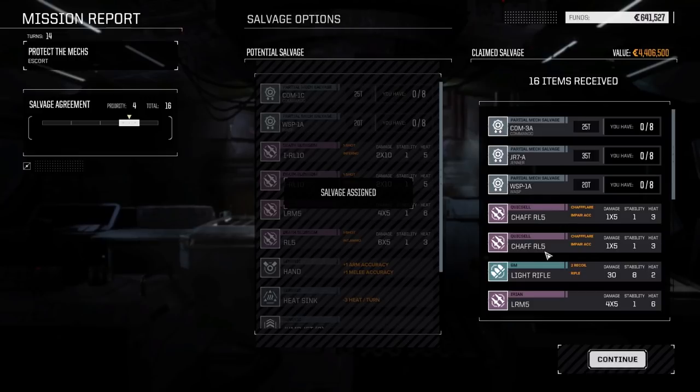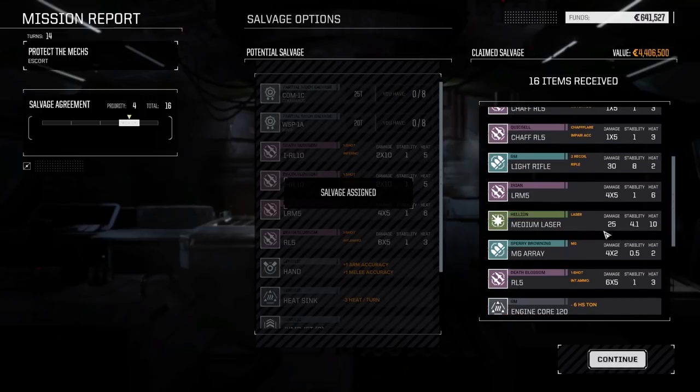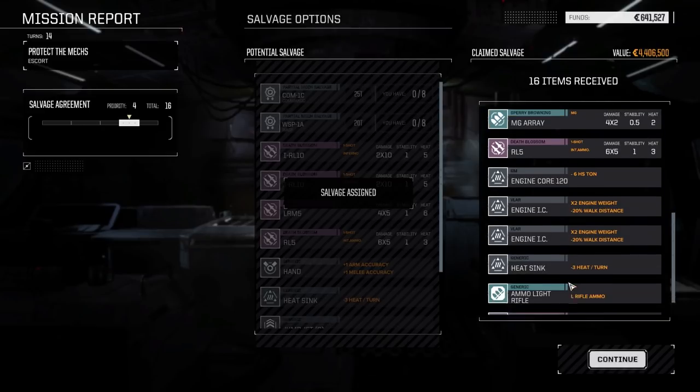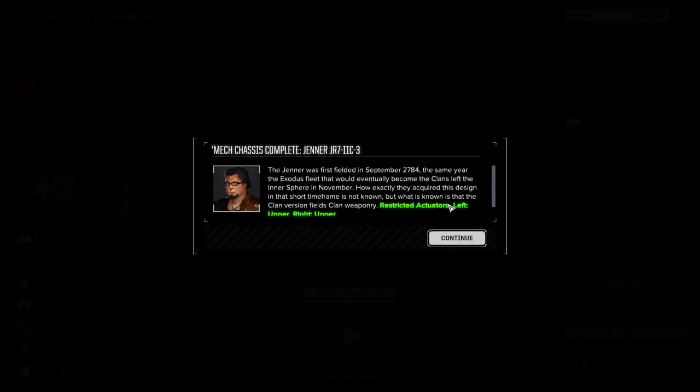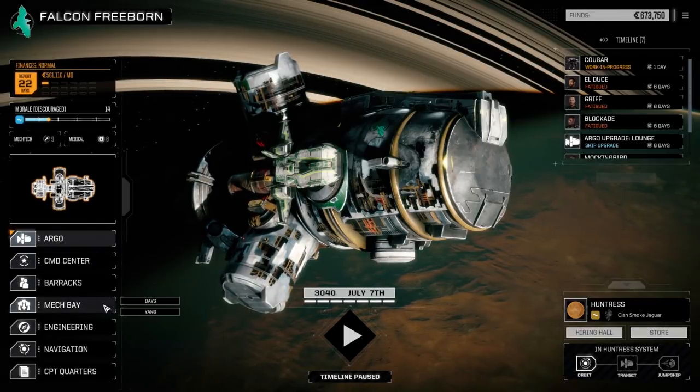Three mech parts, some chaff, rocket launchers, a light rifle, machine gun array. It's a 2C Jenner! I didn't think you could get that - the Jenner we fought wasn't a Clan Jenner, so I didn't know we'd mix parts like that. No real bad days for repairs. Let's have a look at that Jenner - that's our second one now, we've got two Jenners. Not the same type but two Jenners.